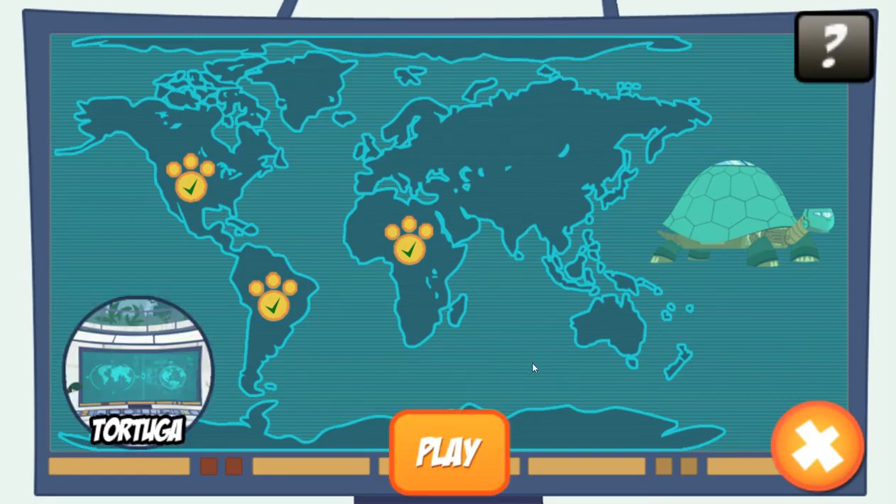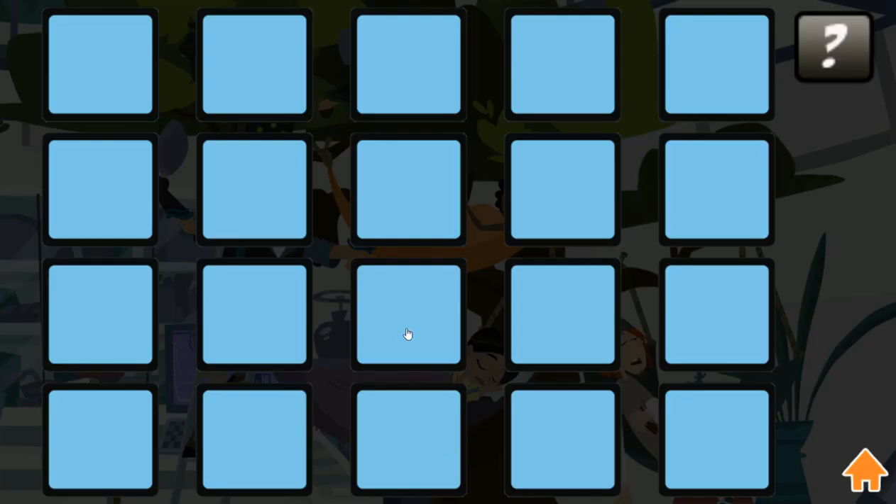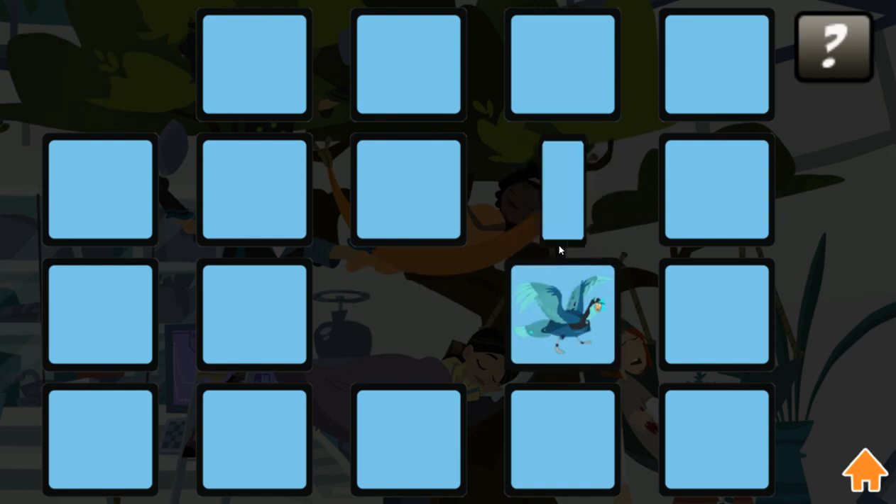Traveling to the Tortuga HQ. Hit play to begin. Match the creature power suit with the correct animal to make a match. Find a matching pair to clear the cards away.